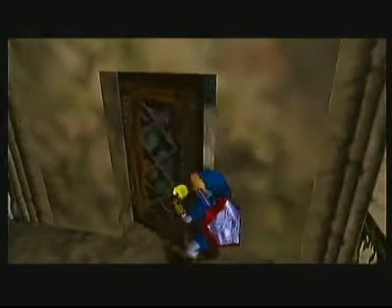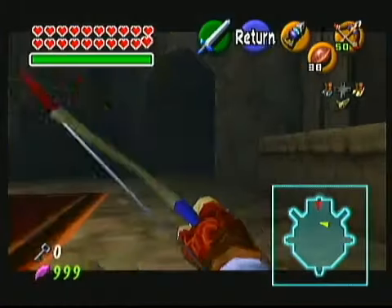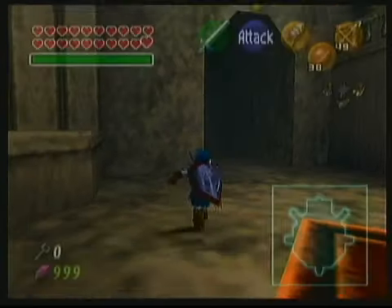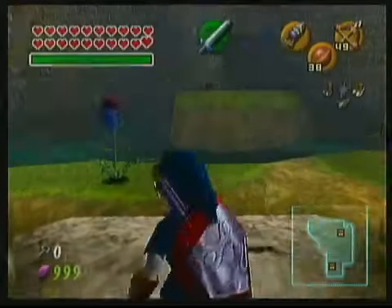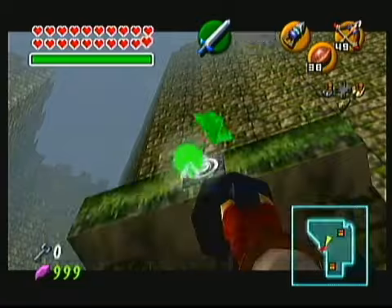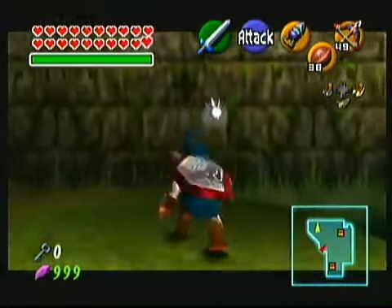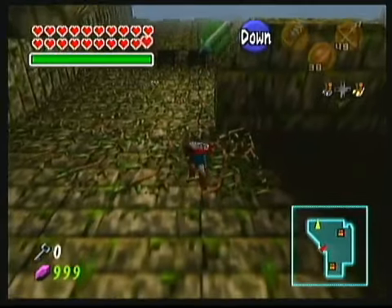In Master Quest, access to both courtyards from the main room requires you to shoot an eye switch. If you have a bow, let's start with the East Courtyard. First, turn around and get a Skulltula token here on the door frame. Next there's a small key chest at the top of the vines. We usually play with the trick in logic to reach these vines with just hookshot, but if that trick is not enabled, you have some other options.